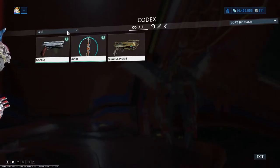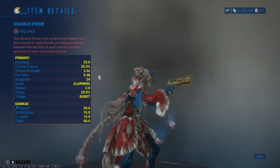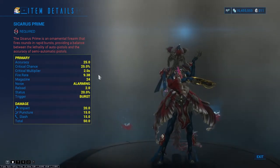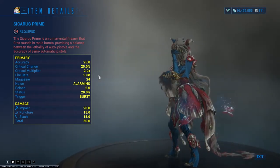The second recommendation is Sycarus Prime. The Sycarus Prime is the primed variant of the Sycarus burst fire pistol that sacrifices a small amount of its impact damage to triple puncture and slash damage, and also sports higher accuracy, faster fire rate, higher critical and status chance, and a larger magazine compared to its predecessor.